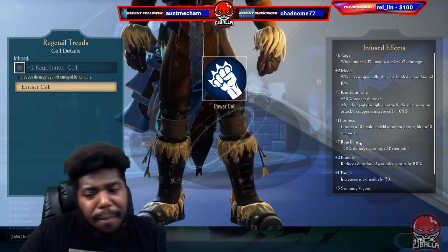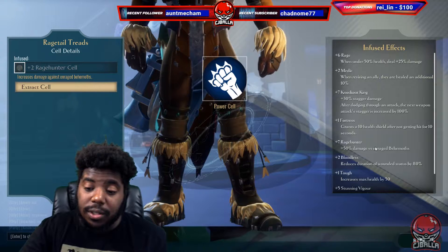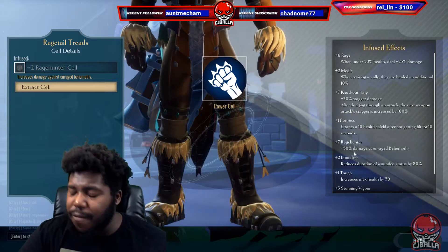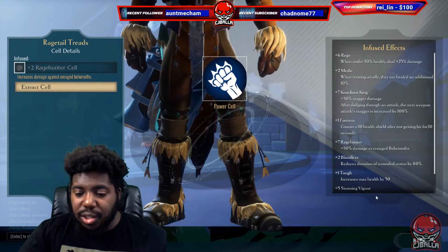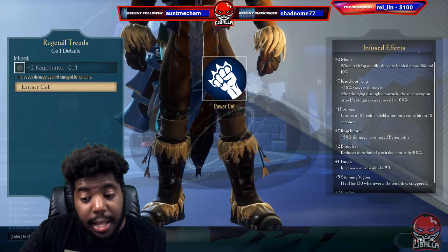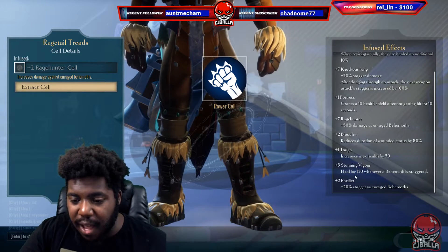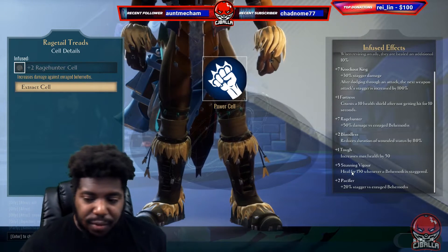Our Fortress gives us a ten health shield — it mitigates a little bit of damage, may save you a little bit. It does reduce damage and damage reduction is always great. Rage hunter gives 50% damage increase on an enraged behemoth — that's where the money is, especially when you're fighting like Rage Tail. It gives you plus two bloodless, which reduces duration of wound status by 80%. That's great. Then toughness gives you 500+ health, which is great on its own. Stunning bigger gives you 150 health whenever you stagger that behemoth.